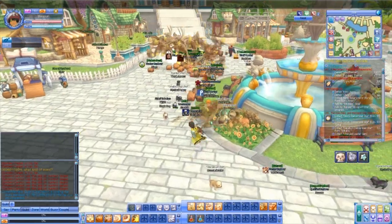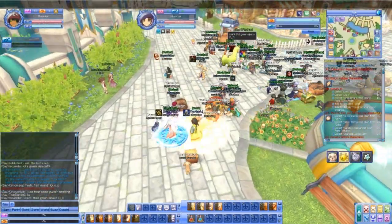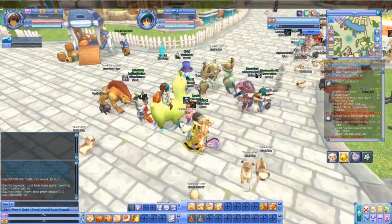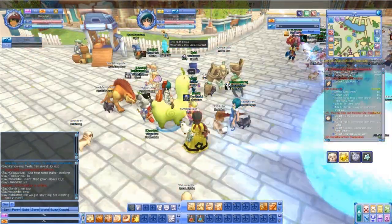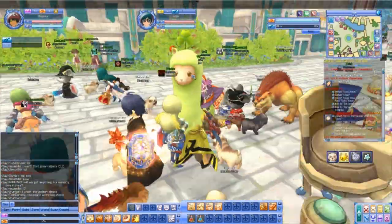What I mainly wanted to show you was the awesome mounts he has. Check out this one — it's a green alpaca. It's called the Lime Fluff Alpaca, a 35% mount. I forgot to record the 50% one, but that one's called the Gleaming Alpaca.